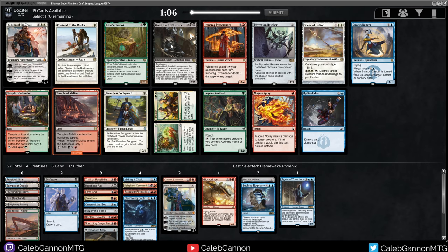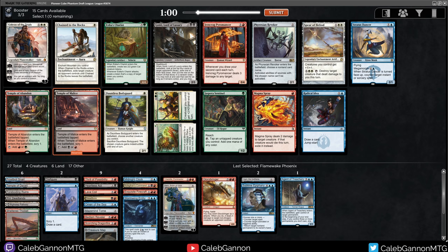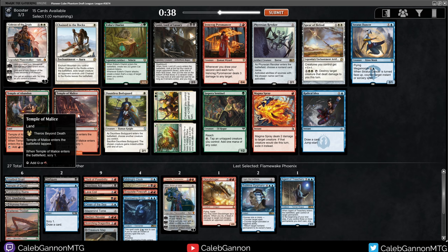I like Temple of Malice. Gaunlet — fun but kind of hard to cast. Ironcreek Pyromancer could get good, but I think I'm just going to take the temple, really cement our deck. We have a lot of cheap interactions, so having tap lands — the biggest downside is if you have a lot of three and four mana plays and you have to play a tap land on turn three, you're missing out on like two mana. But if you can play tap land turn one or turn three and cast a two drop, you're just not missing out on as much mana.